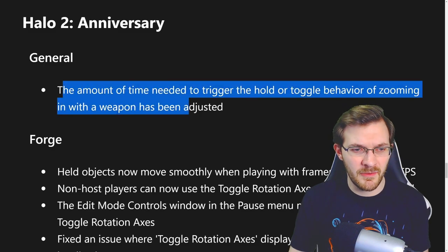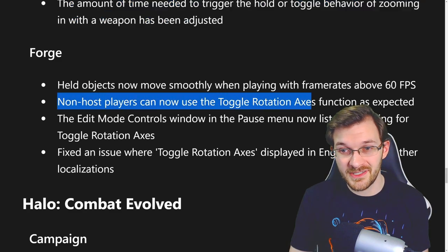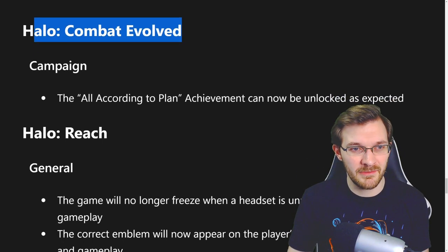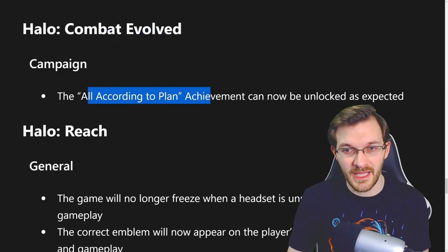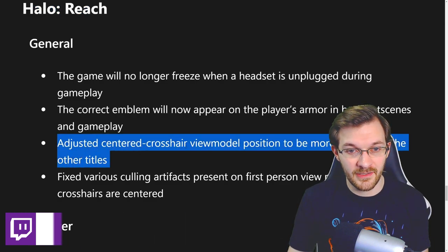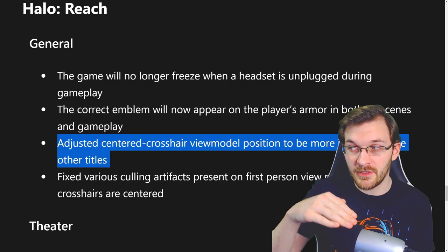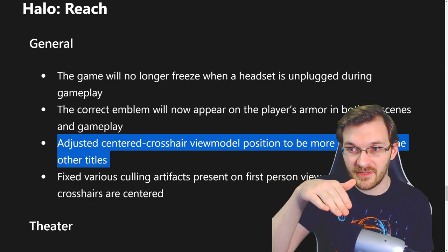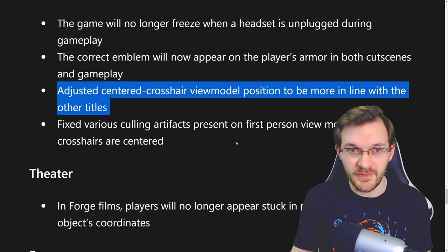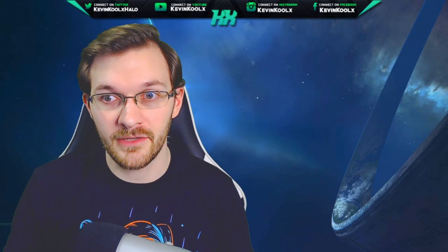Halo 2 Anniversary had some minor general changes. A cool one: non-host players can now use the toggle rotation axis function as expected, which is super nice. Combat Evolved also has a small fix — the 'All According to Plan' achievement will now unlock as expected. For Halo Reach, the big one for me is the adjusted crosshairs: the centered crosshair view model positioning is now in line with other titles. Previously, centering the crosshair would lift the weapon up and cover half your screen, but now they've angled it properly.